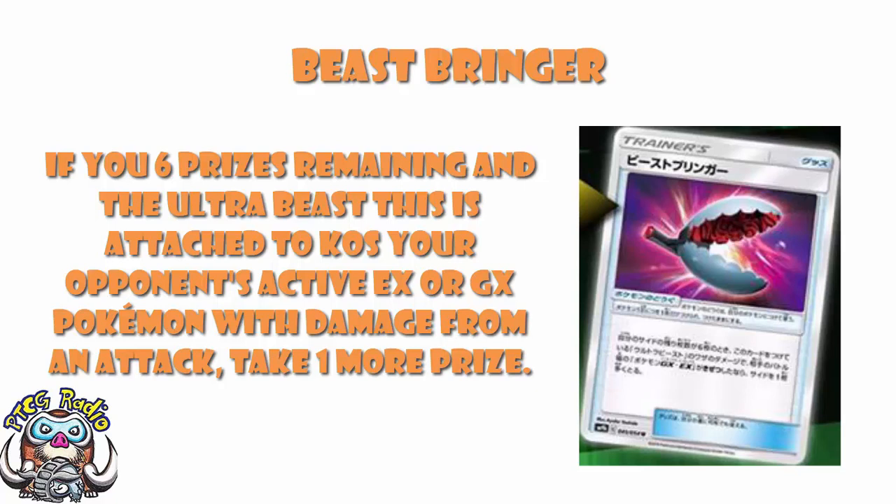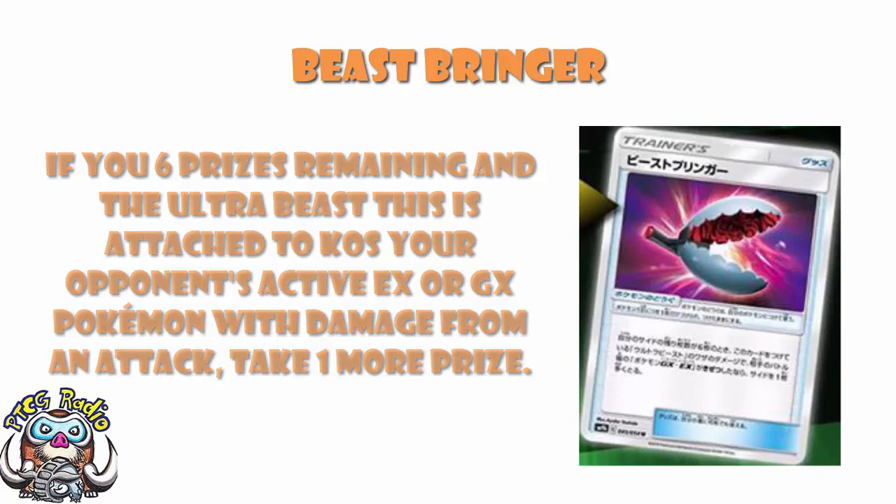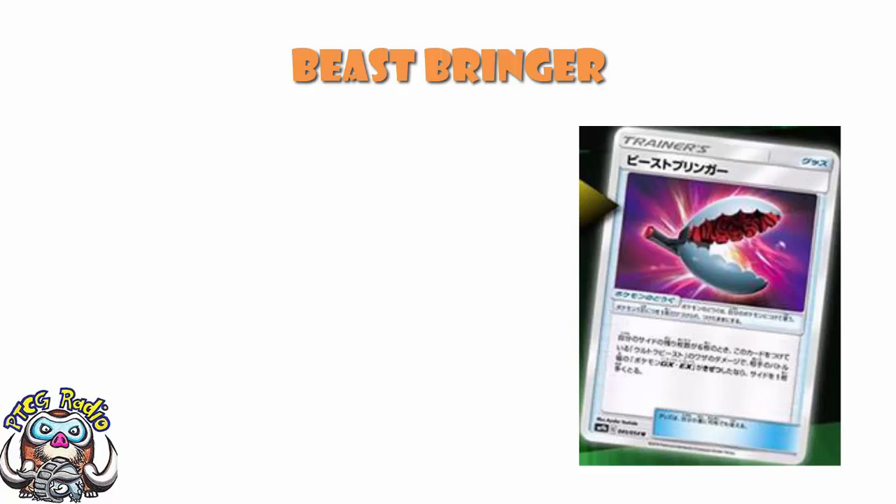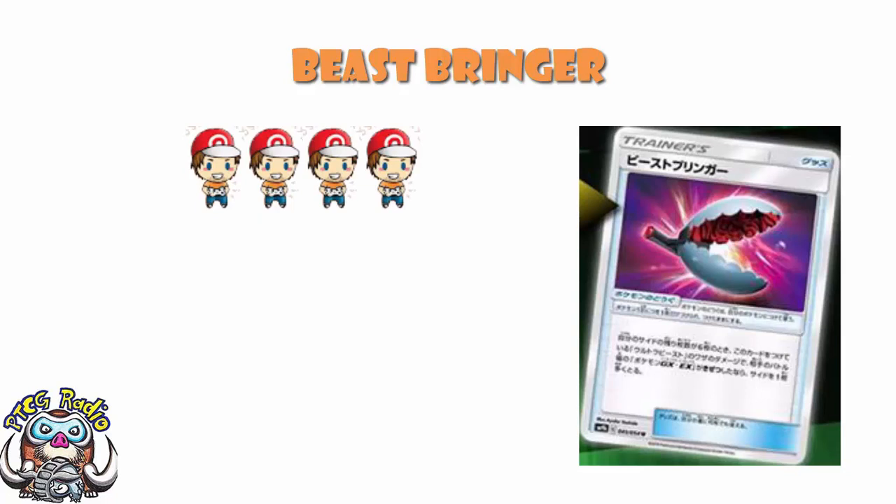That's the big problem: do you play many of these, or do you just play one and hope to find it at the right time? Maybe you're playing Alolan Ninetales so you can find it at the right time. It's such an awkward card to use - you've got to find it at the right time, it's got to be against an EX or GX, you've got to have six prizes remaining. There are so many reasons not to play this, but you get an extra prize, which is about the best reason to play it. I'm giving it four Wassies, because the potential here is off the charts.